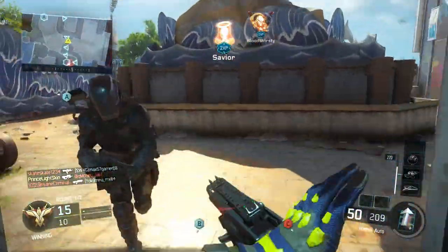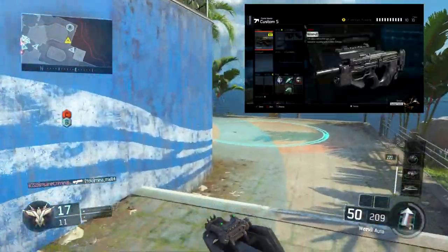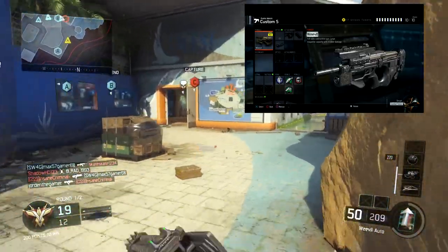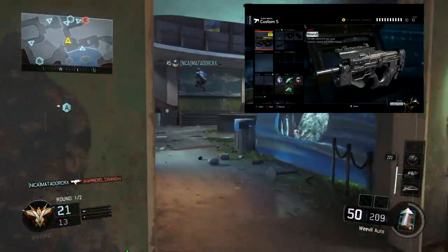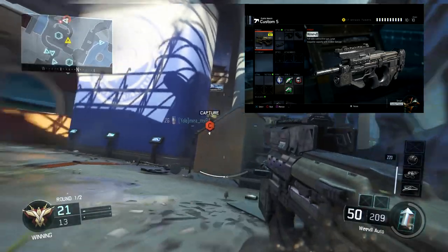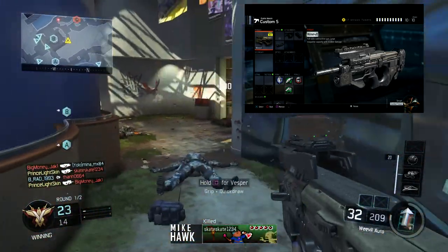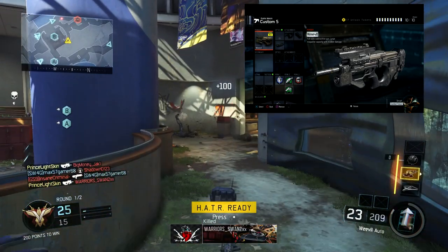I feel like FMJ really increases the accuracy and I love the way it looks — it definitely gives a way better iron sight. So what I want you guys to use in this best class setup is the Weevil with quick draw, FMJ, and grip. Those are the three attachments I use on this weapon. FMJ has really good accuracy and I feel like it adds a little bit more damage than usual. I'm really surprised it actually changes the entire iron sight — it makes the gun a lot more accurate.